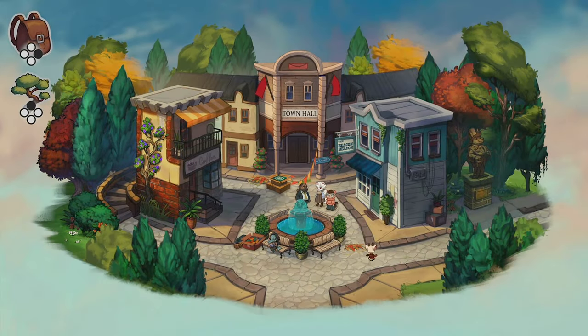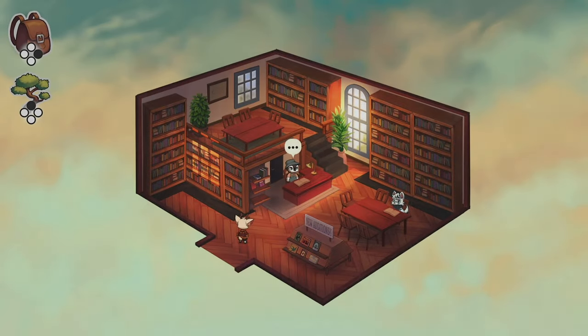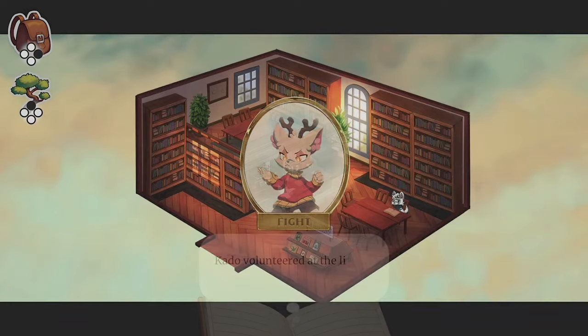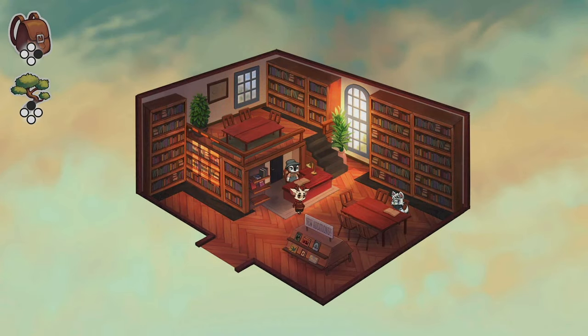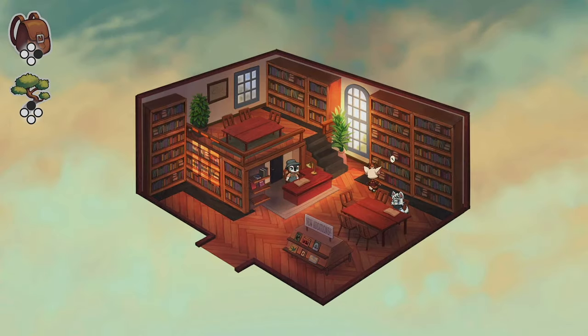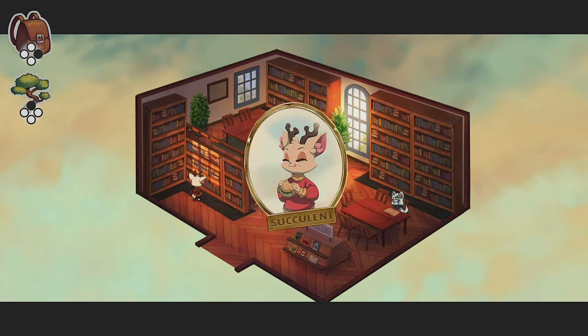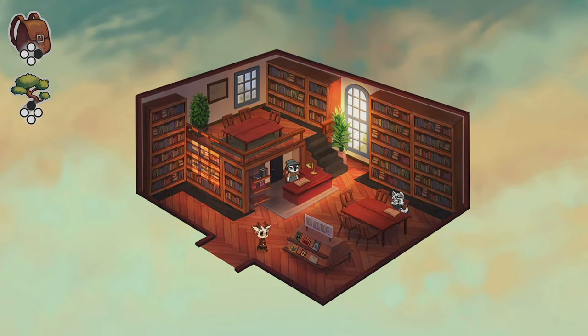Go north, northeast, and enter the library. Talk to Kado to get the Fight charm. Interact with all six bookshelves. The second one on the left will give you the Succulent charm. Interacting with the new addition shelf will get you the Nerd achievement.